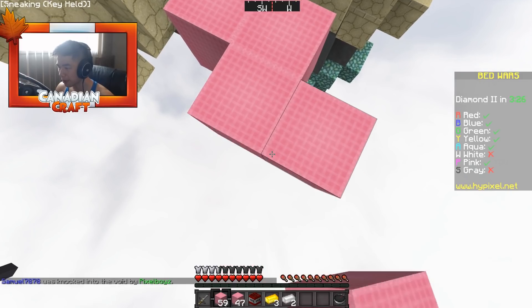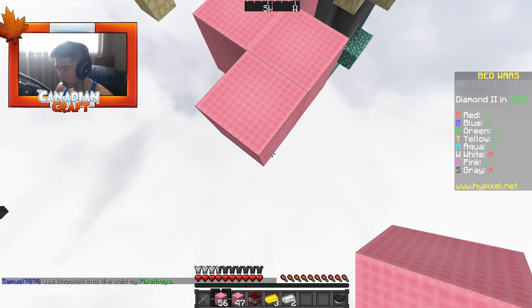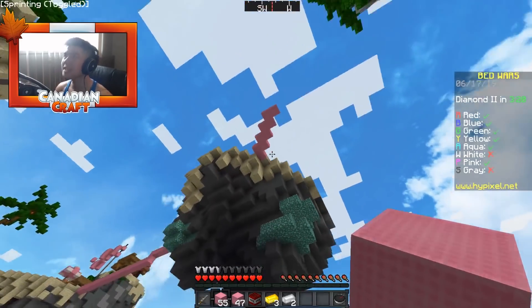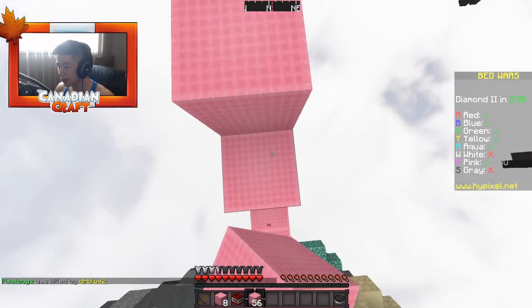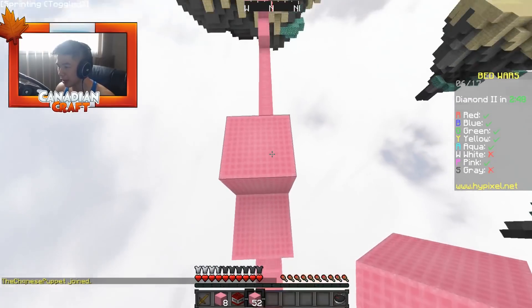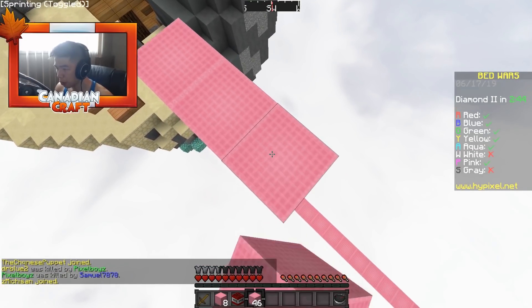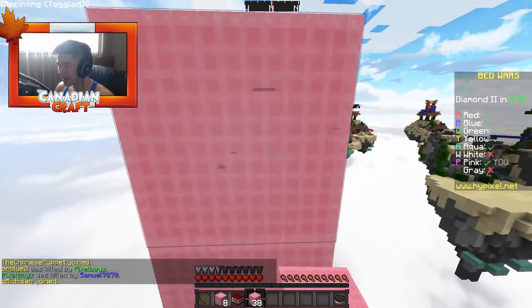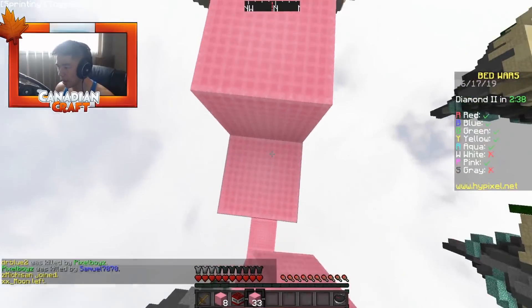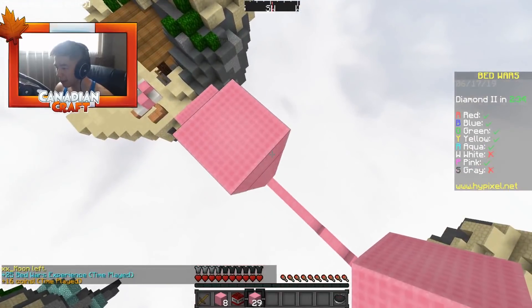We're gonna try diagonal speed bridging — we got this. Come on! This guy's coming with TNT — I'm not gonna let him. I'm gonna meet him at the top so he cannot TNT me. Watch this, we're gonna speed bridge. See this guys? I'm a competent Bed Wars player, I can do this.